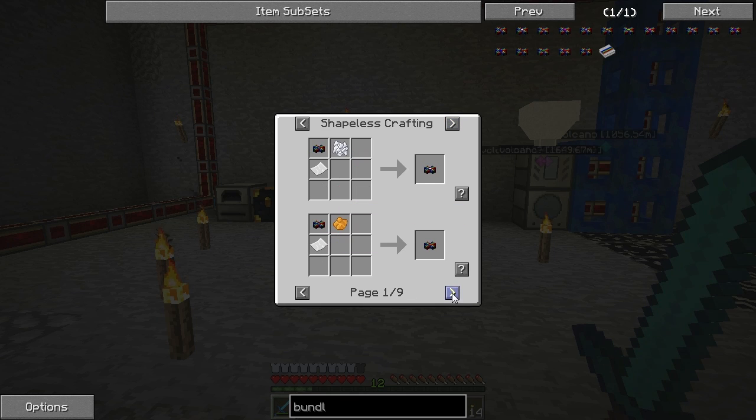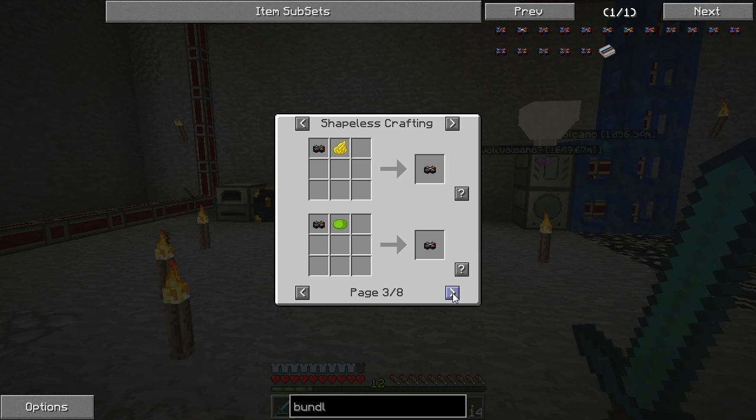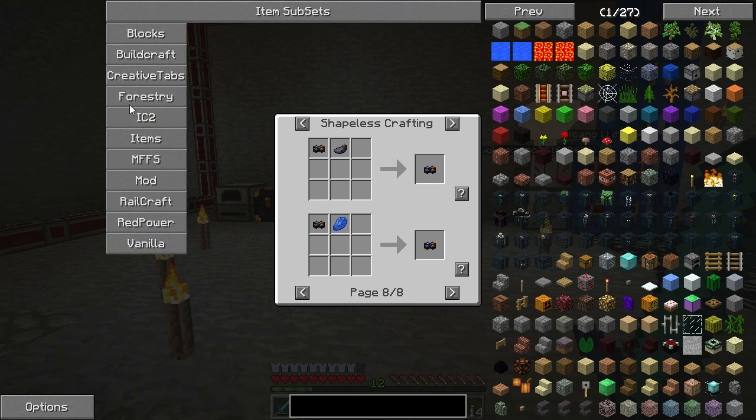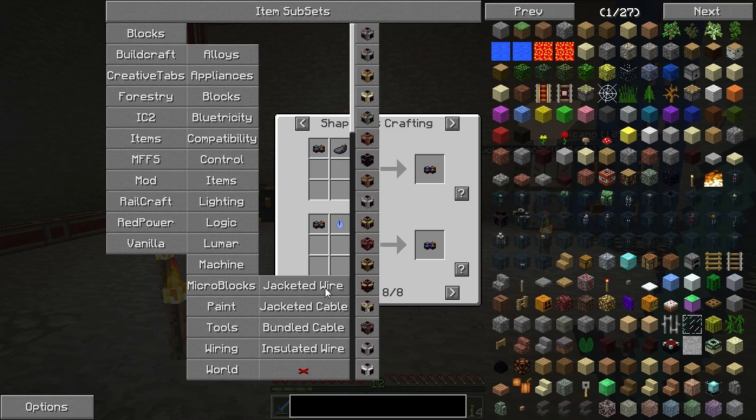Everything requires color. Let's see the uses for these. Is it just that? Game bundle cable — down to that. Oh that would be stupid to do. I thought you could combine a whole bunch of them together. I'll have to look that up. There are item subsets here too — you can look at red power: wiring, bundle cable, jacketed cable, jacketed wire.